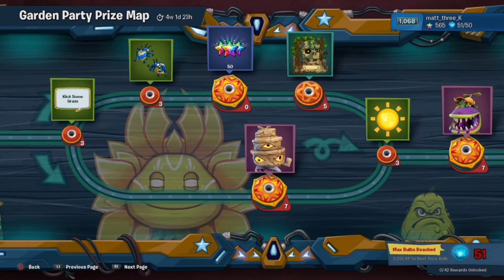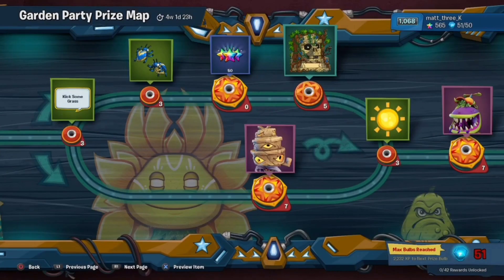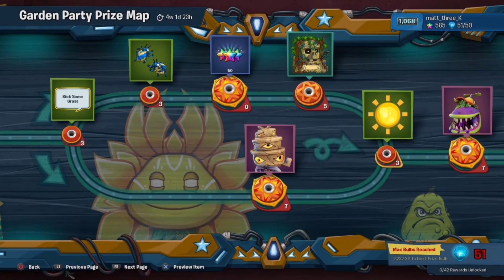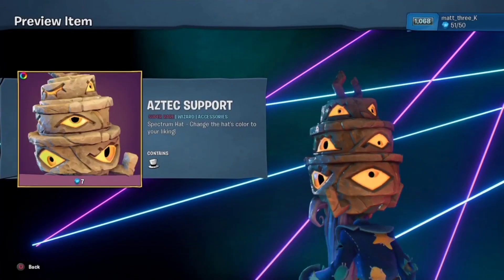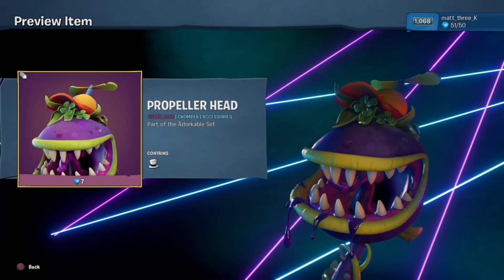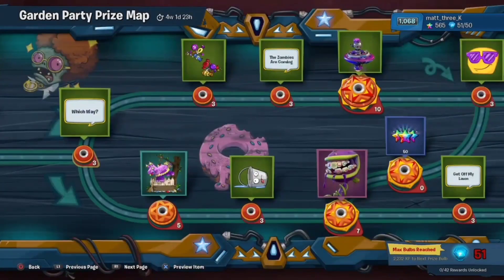50 Rainbow Stars — that's always good. Jungle Shock — I like that. Beautiful Day — I probably won't use that but it's quite nice anyway. Aztec Support — nice animated hat. The Wizard Spectrum Hat as well.